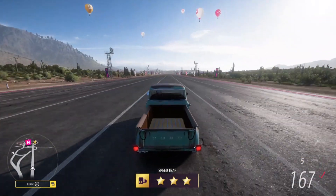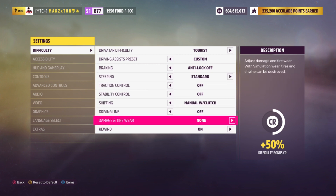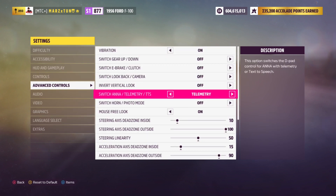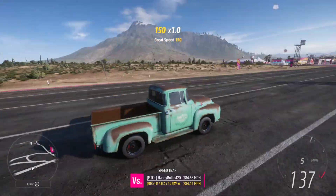Let me show you guys my settings since you're always asking. My difficulty — everything is turned off, and the steering is standard. With all-wheel drive you can actually go simulation and it makes it grip a little more. Leave it in standard, manual with clutch of course, everything turned off, and rewind on. If you want to see the telemetry you can switch over to it and see your torque, horsepower, and how much boost coming off the line.